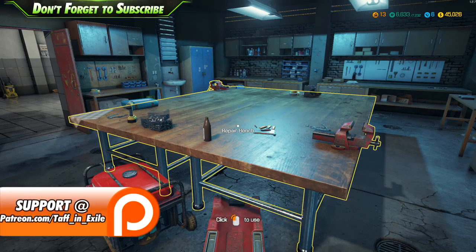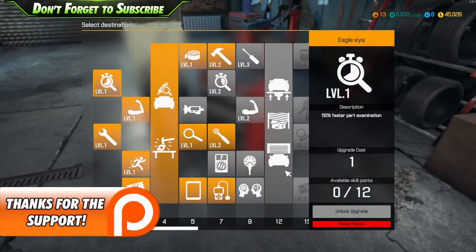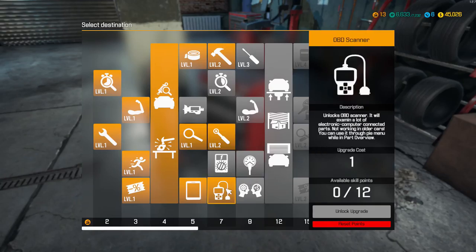Hi everyone, welcome back to Cars and Mechanics Simulator 2018. Here we are back in the workshop. We're at level 13 now, we have 45,000 moneys and we're doing quite well. I'll just show you some of the skills that we have upgraded. So we've got the discount at the store, faster walking, level 1 examination, the tablets, level 1 and 2 repair, level 2 100% faster and screen reward, and we also have the OBD scanner to examine electrical computer connections, which is pretty good.